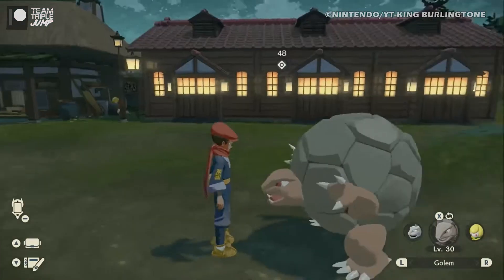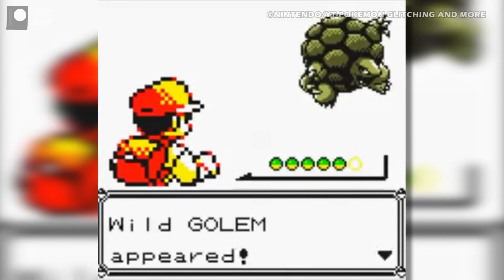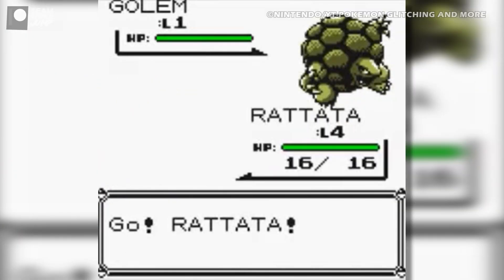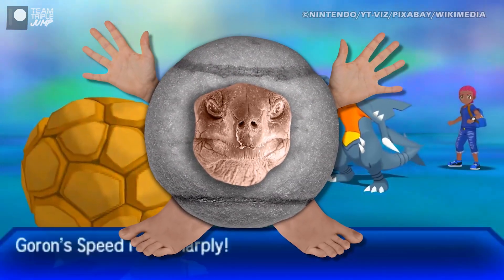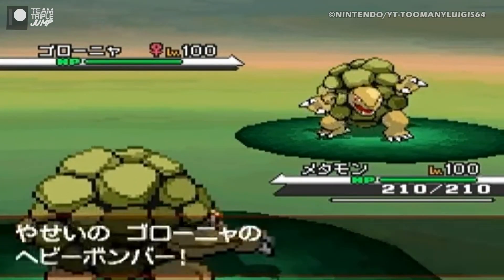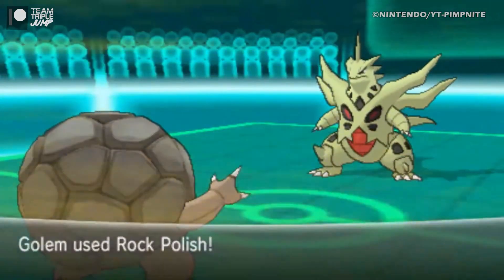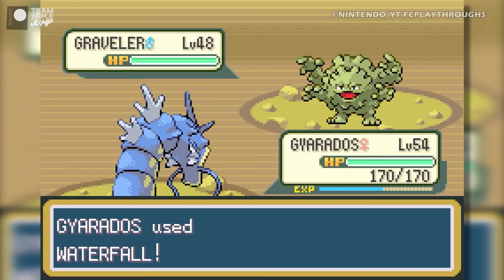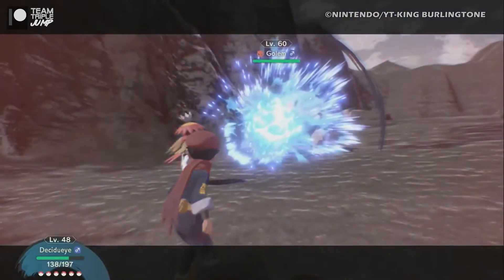Oh dear. Not only does it magically lose a set of arms, the arms that Golem keeps are much shorter, making it look like the creature would struggle to eat a sandwich, let alone do any damage in battle. Also, Golem is unnaturally spherical, as though someone stuck some limbs and a face on a crusty tennis ball. Round Boy doesn't even begin to cover it. Whilst there's nothing that offensive about Golem's design, it is a massive letdown when you consider its previous forms, making you wonder why you even bother to evolve it in the first place.